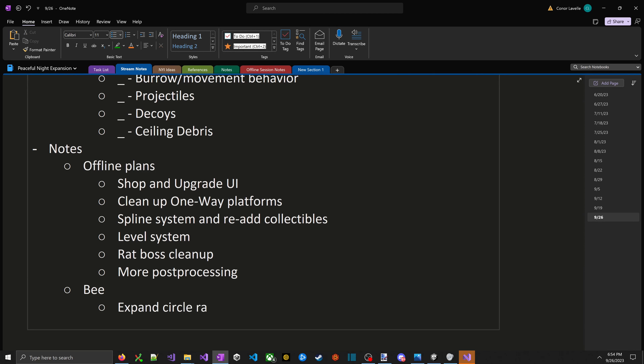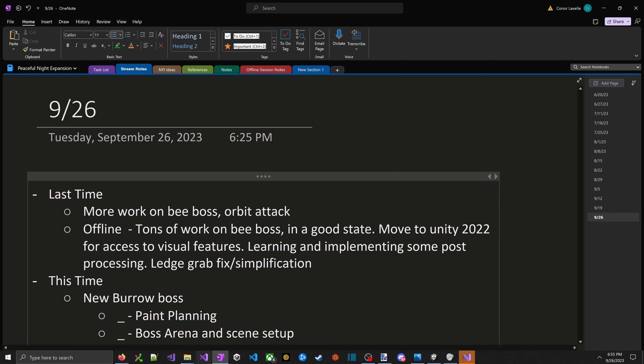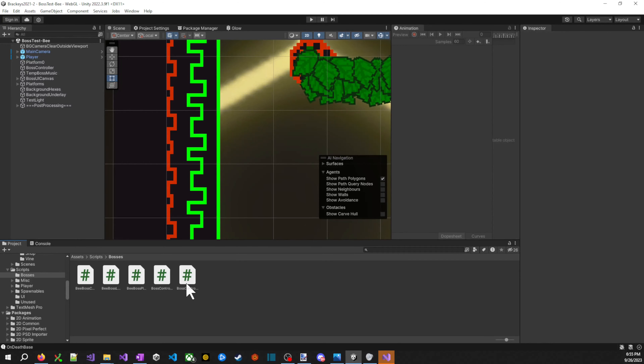Notes to add: expand circle radius on gaining more bees, and maybe chill with speed increases. Oh yeah, I forgot to mention this offline — I also built the boss controller base class to give me some convenient interfaces to hook into.